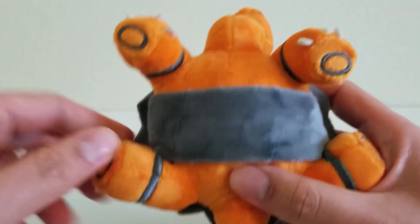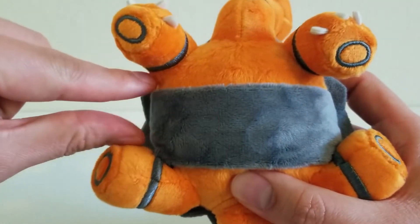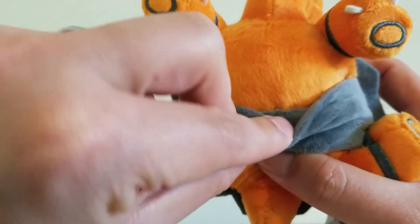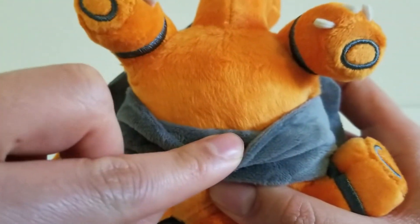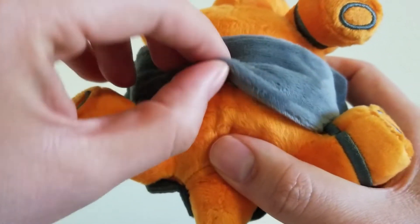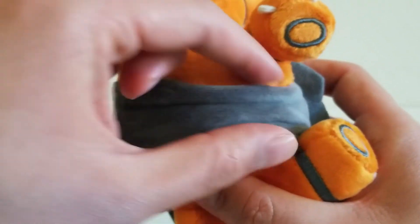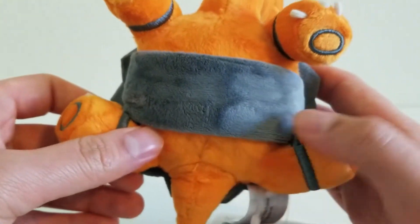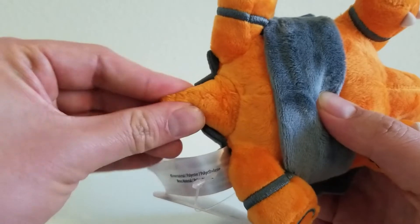Now let's take a look at the belly. We have the bottom piece of the shell. This piece is sewn in the middle, just so you can see, but it's not sewn completely so it is adjustable. That is a pretty nice touch on this plush. Torkoal also has a really small tail, which you can see in the back right here.